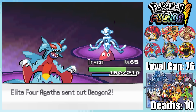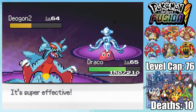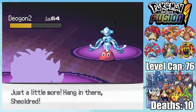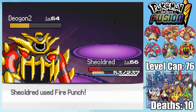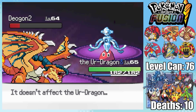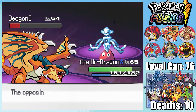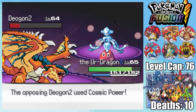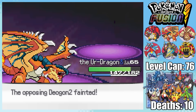Agatha's final Pokemon is a Diogon 2. I decide to stay in and go for a Crunch, which does over half, but I realize it was probably dumb to gamble with Draco's life, so I swap out into Shieldred. The Diogon gives me a completely free switch by going for Magicoat, then just misses a Zap Cannon. I'm eventually hit with the Zap Cannon and paralyzed, so I'm forced to swap into the Ur-Dragon. Because he's immune to Electric, and Zap Cannon seems to be Diogon 2's only attacking move, there's only one way this fight can end — no amount of boosting its defense with Cosmic Power is going to save Diogon from this final Flare Blitz.